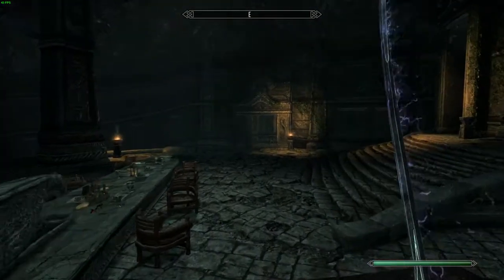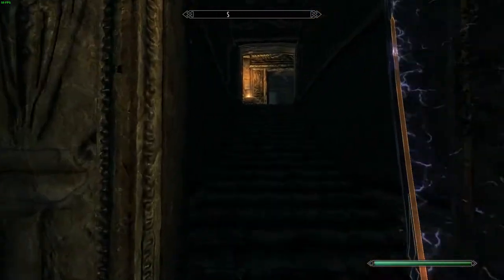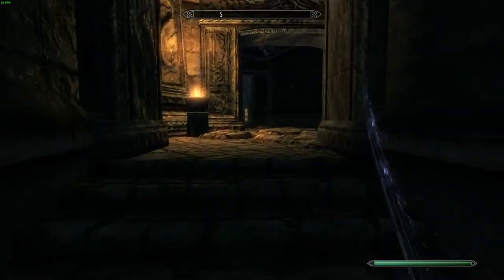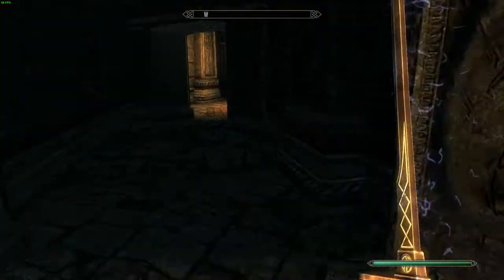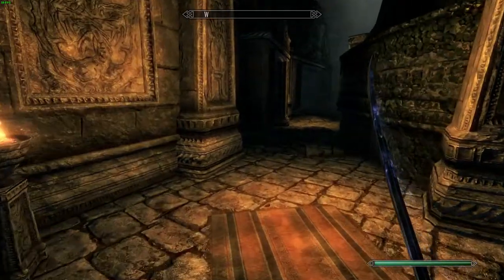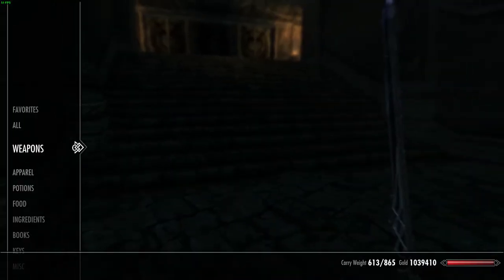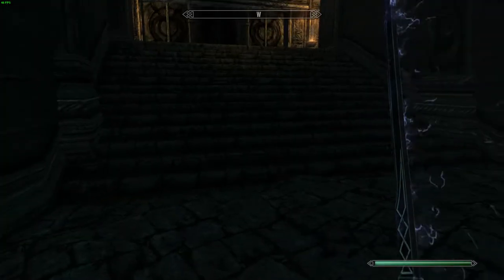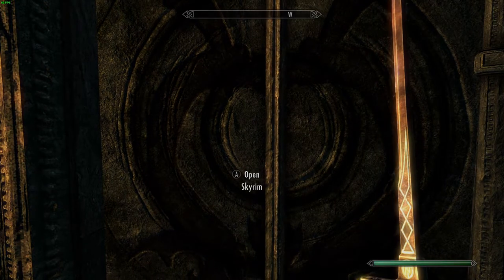I made it weigh seven pounds, which is still kind of a lot in real life, but for a sword it's pretty light, especially with how long it is. Since my character is level 100 and has maxed out everything, the Greatsword does 101 damage if you have all the two-handed perks and have two-handed skill up to level 100.